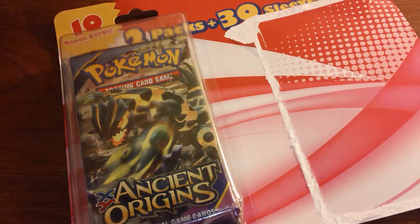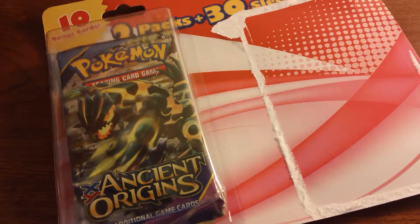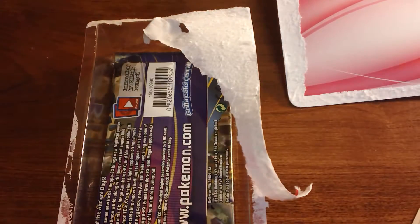I'm just going to put all these right here and get into the Ancient Origins. Now we're getting into the Ancient Origins side of things. In this pack I want a Regice or hopefully an EX — maybe Hoopa or something, because Hoopa's ability is just really great. And in this one we have the pack, some more Kyogre sleeves, and a Chespin sleeve. That's kind of random.